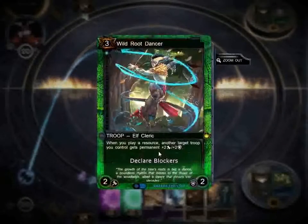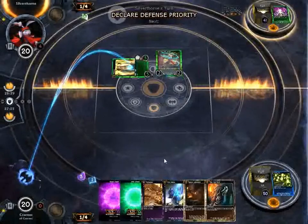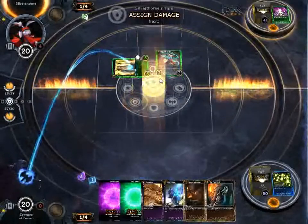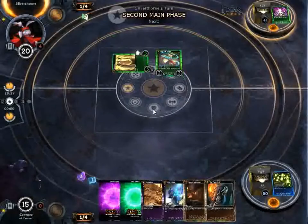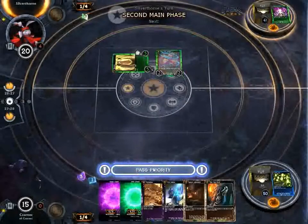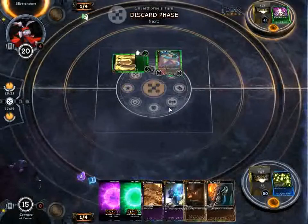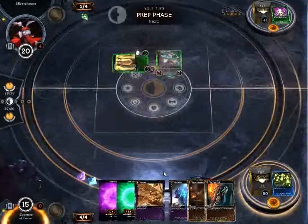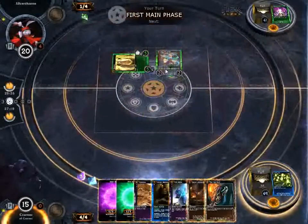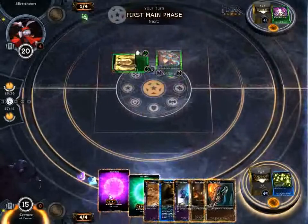Wild Root Dancer — every time you play a resource you get to give somebody permanent plus two plus two. The fact that he only has a one green threshold means you can put him in any two-color deck and not really worry about it. This guy's playing mono green so not like it makes a difference, but it's just a really good card. It'll probably get nerfed before the end of alpha.